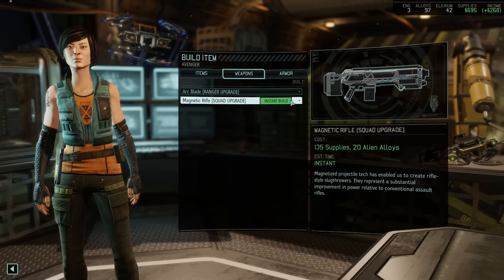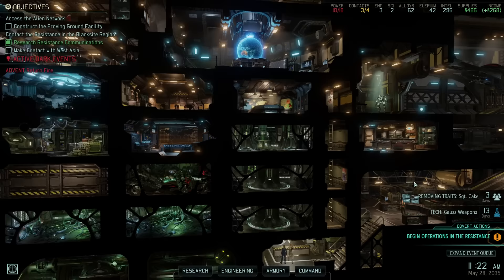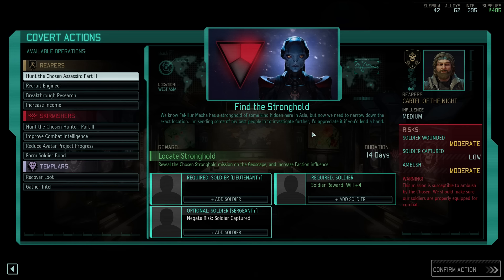Today we'll start things off by launching our next covert operation, but before we do I think it's time to upgrade the last few remaining weapons — specifically the arc blade and the magnetic rifle. These are the upgrades for the ranger sword and the regular assault rifle, and we have both the supplies and the alloys to afford them, not to mention that these upgrades might also come in handy for what comes next.